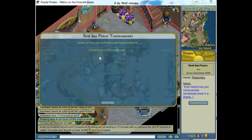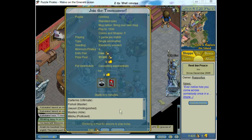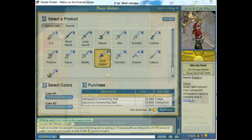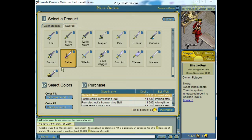Sometimes there are also tournaments that we can join and win some money or items. Some of the items like clothes we only buy to look better and show off, but there are also items that improve our performance in player vs player puzzles.